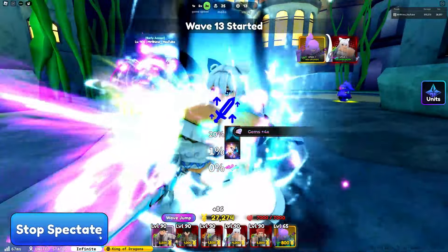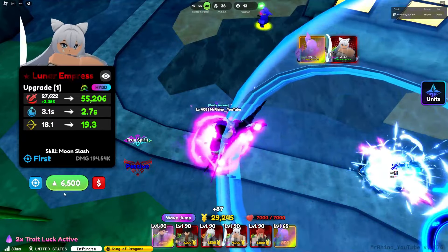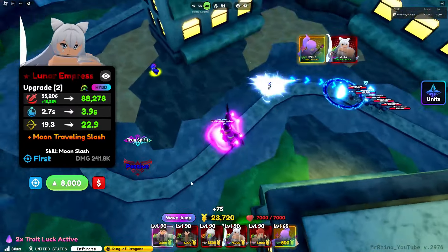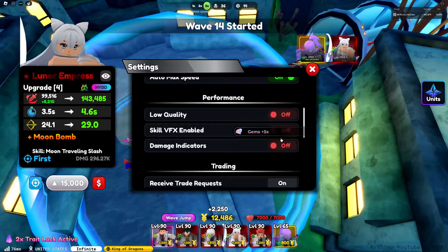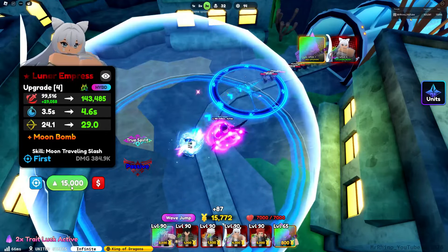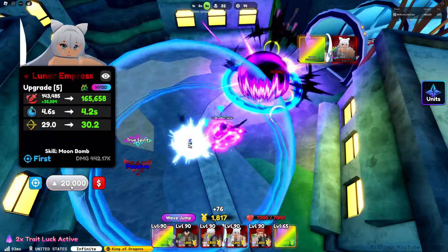Lunar Impress has an insane passive where she will gain 1% damage for every 20 kills she gets, which is insanely strong and caps at 50. How to get Lunar Impress is through the Secret Lunar Portal, which you can get from raids. Let's go ahead and turn on our VFX, enable damage indicator — let's go.